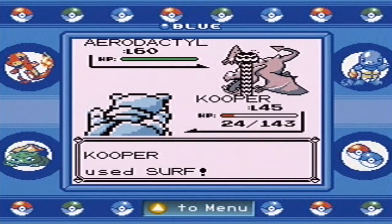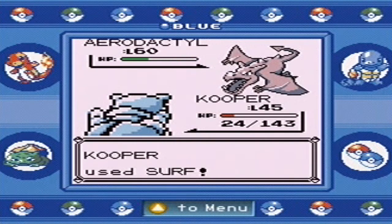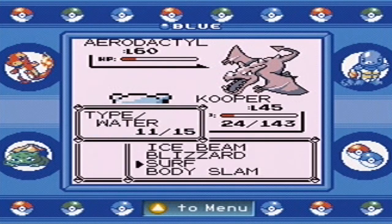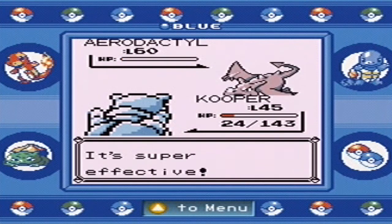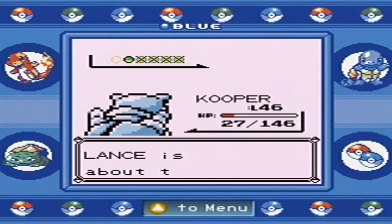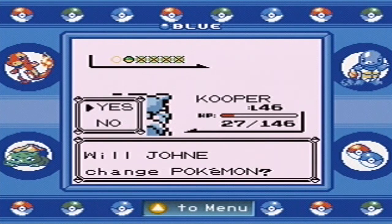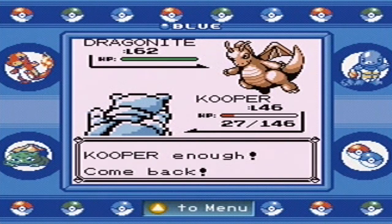That stupid noise. I'm probably going to use a Max Potion actually, because I get the feeling the next Pokemon I send out is going to face Hyper Beam as well — so using a Max Potion would not be a terrible idea. Aerodactyl goes down. We've almost defeated this entire team with Cooper alone — that's kind of what I was planning. Dragonite — very powerful Pokemon, literally the first super pseudo-legendary.